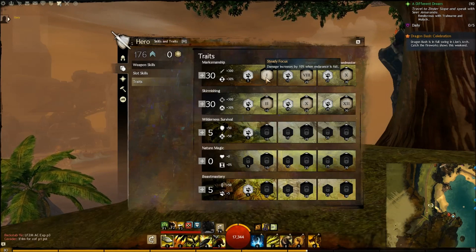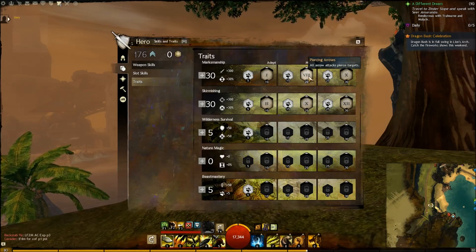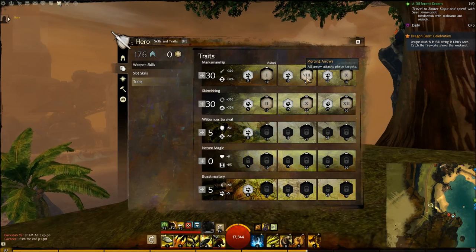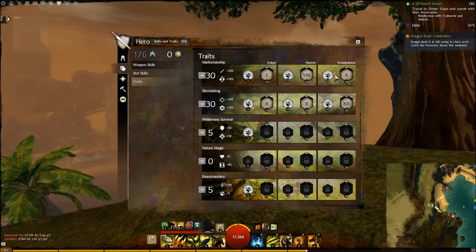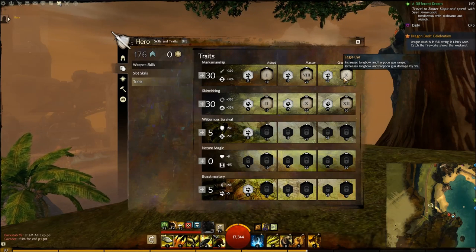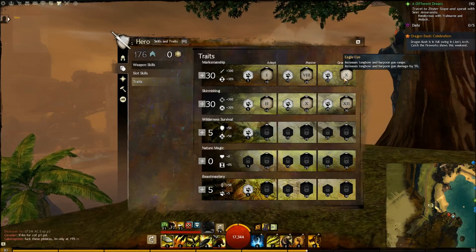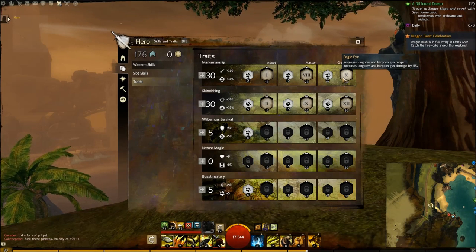Damage increases by 10% when endurance is full. All arrow attacks pierce targets — this is really nice, because in World vs. World the more people you hit, if they go down, you get more bags of loot and rank up quicker. And Eagle Eye increases longbow, harpoon, and gun range and damage by 5%, which is awesome. It'll make your attacks go from 1,200 to 1,500 range, so you can sit up on walls all day long and hit people from really far away, keeping them from waypointing.